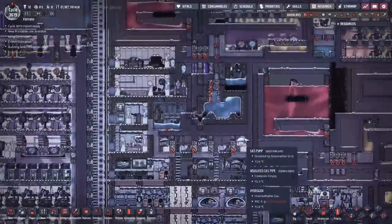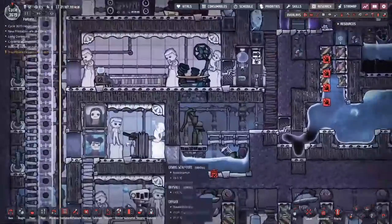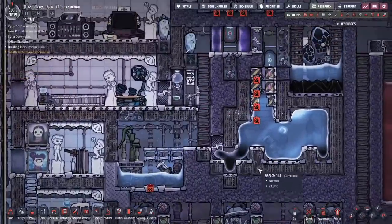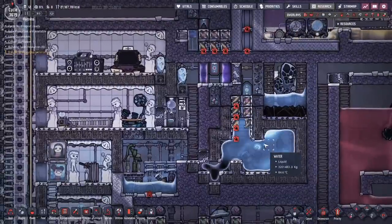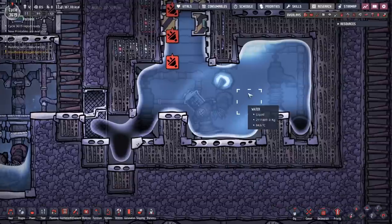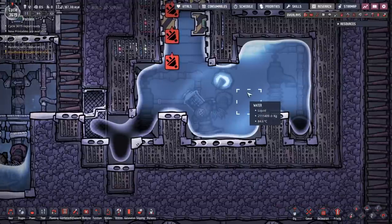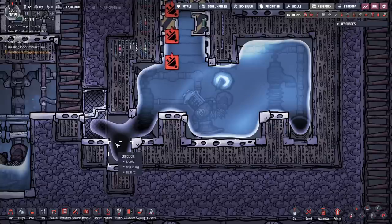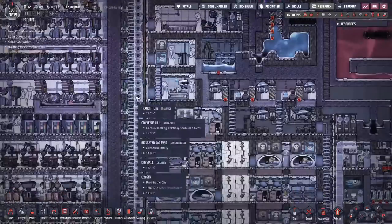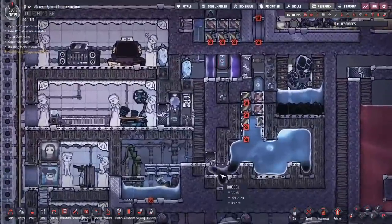Next up, the world's most dangerous game. There's a liquid lock through here that allows access to the liquid compressor room. This crude oil is containing — how much water is that? 2,111 tons right in just that one tile. That is 2,000 tiles worth of water in one tile. If this liquid lock were to fail, that would explode out of here like a cannon and flood the entire base. Like I said — the world's most dangerous game. Because you can.